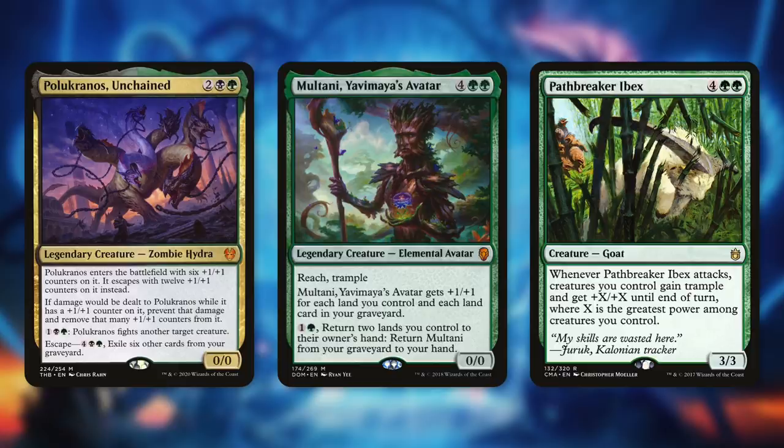Next, let's add in Pathbreaker Ibex, a fantastic finisher for this deck. It's a 3/3 Goat for four green green. When it attacks, creatures we control gain trample and get +X/+X until end of turn, where X is the greatest power among creatures we control. We've got a ton of huge creatures in this deck, so this can pump everything to absurd amounts.